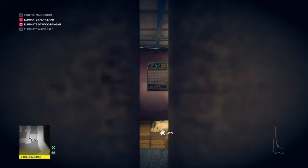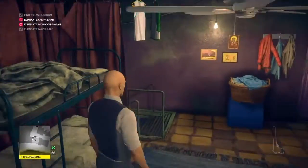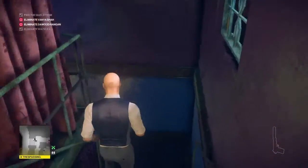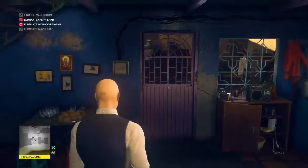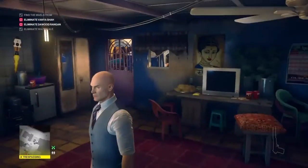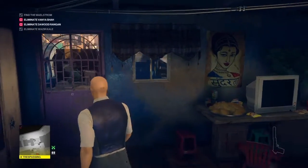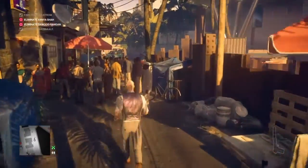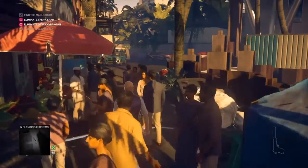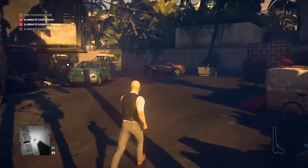We're going to wait to see if there was any commotion - which there wasn't - so we're now ready and free to make our way on to our next target, who will be Rangan this time. We're back down the stairs, we need to go to Rangan Tower, so I want to go out the door I came in. We're just going to go back to Rangan Tower and vault over the wall when we get there.